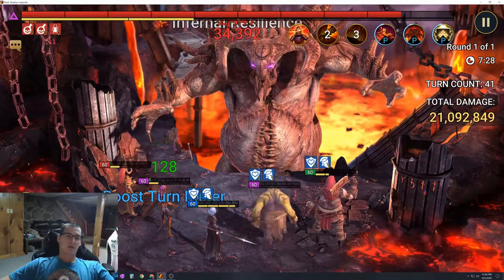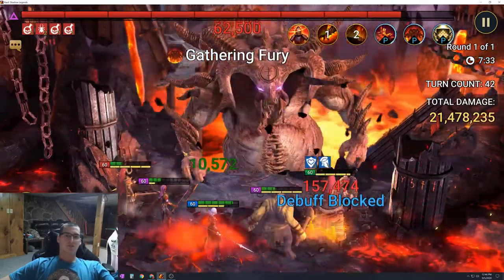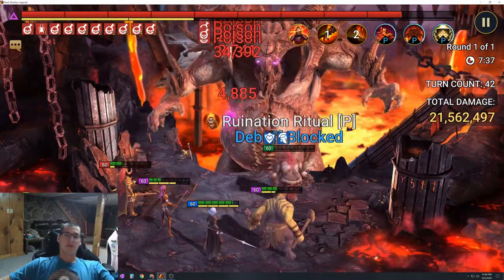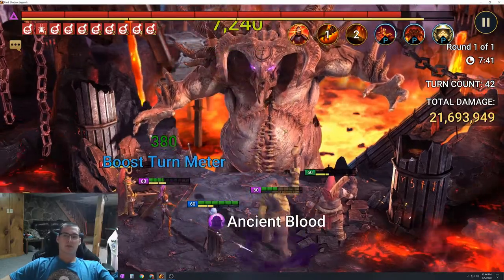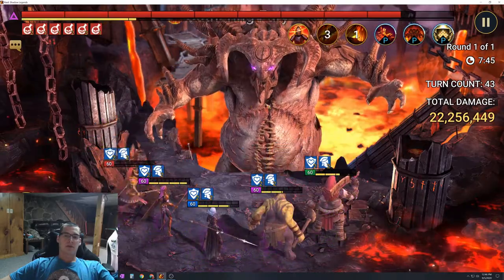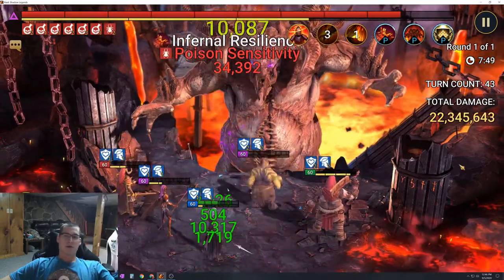This works really really well. This is Ultra Nightmare and my team power is like 109 or 110,000 — really low — yet with this setup you can easily three-key Ultra Nightmare, which is what I've been doing. This is my third key of the day and I think I was at about 54,000 damage already.